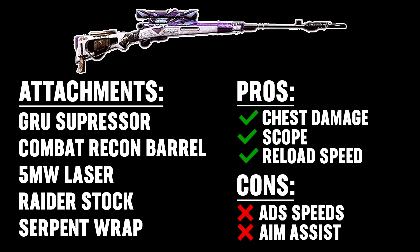In regards to the Swiss, I think the biggest pros that it has going for it are its chest damage, the better scope which has more zoom, and the reload speed. So let's talk about that chest damage. When using the Swiss, if you hit two chest shots, you're going to almost certainly get a down. When using the Kar98, it's very possible for you to hit three chest shots and then finally get someone down. So it's a big difference going from two shots to three shots.